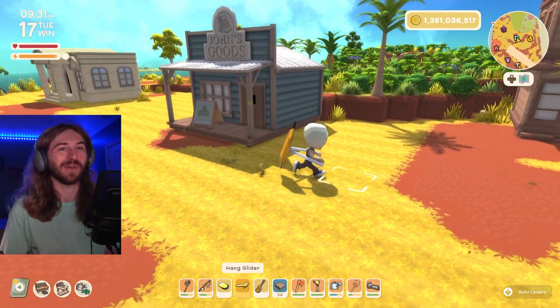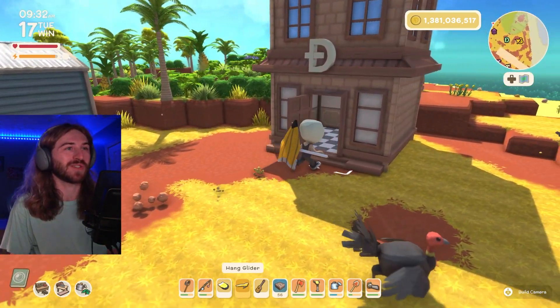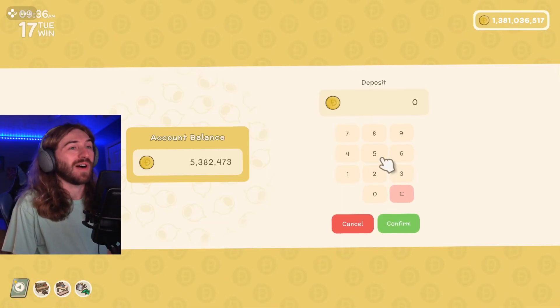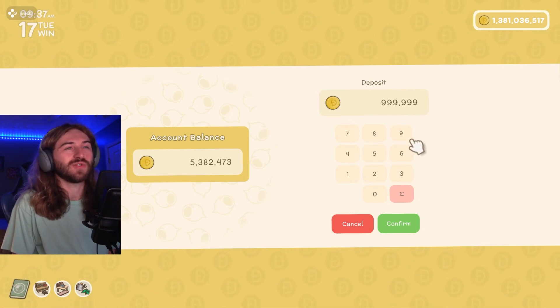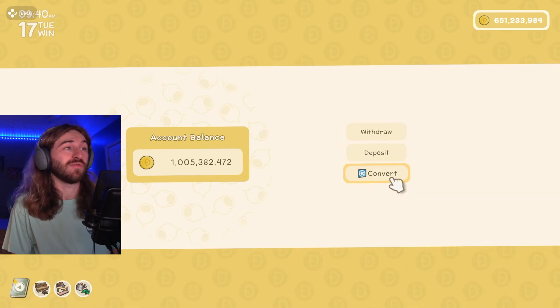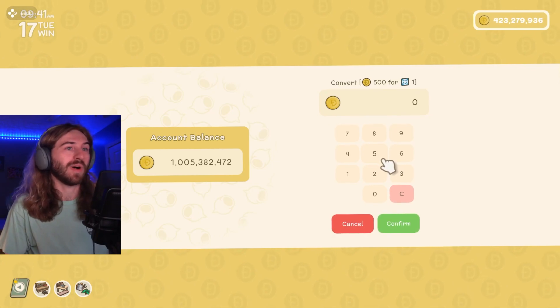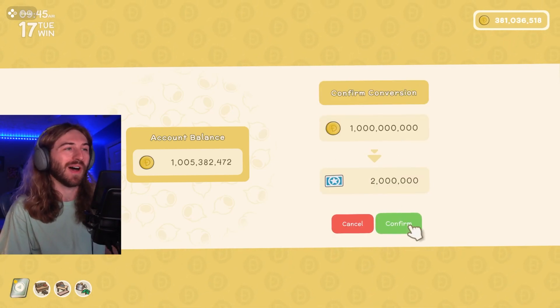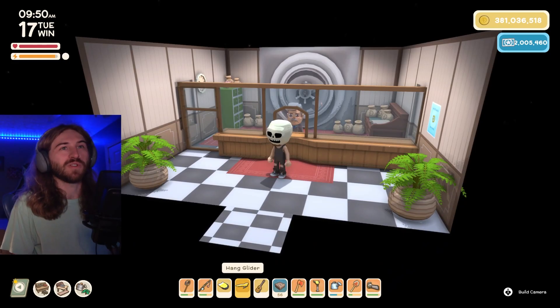If you want to turn those dinks into miles, it's as simple as going to the bank and talking to Wilbur. Deposit all the money into your account and then convert your money into miles. As you can see, we're going to get 2 million miles from our 1 billion dinks.